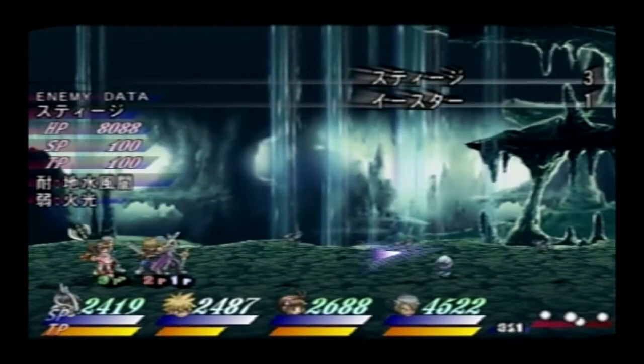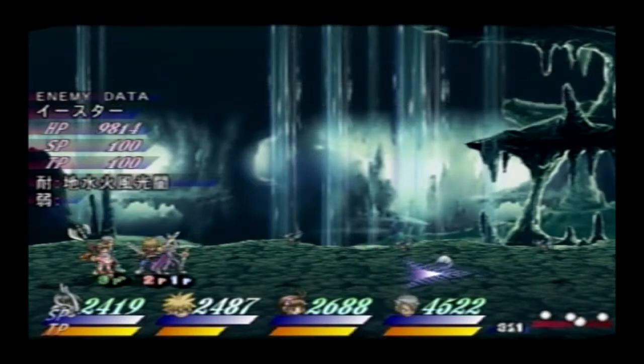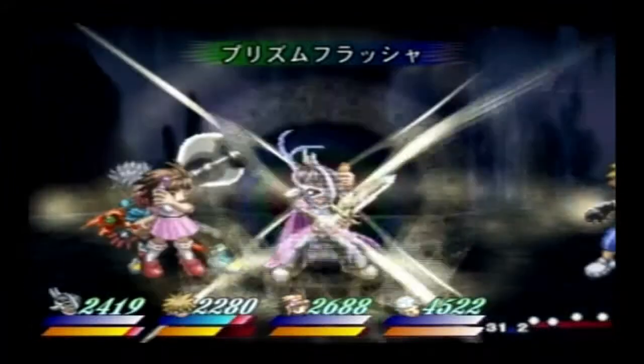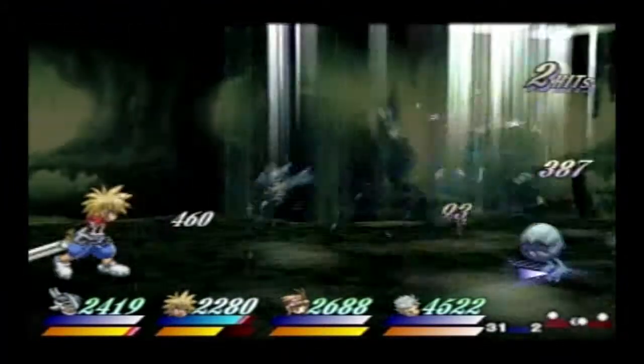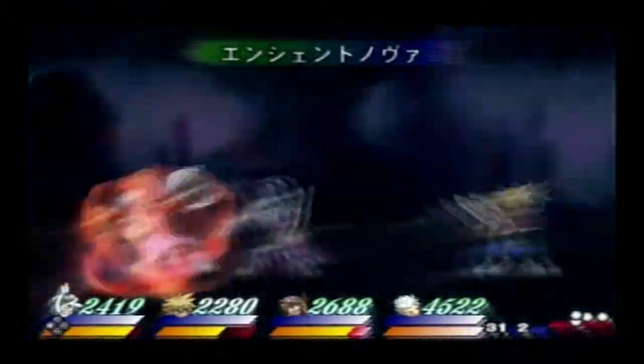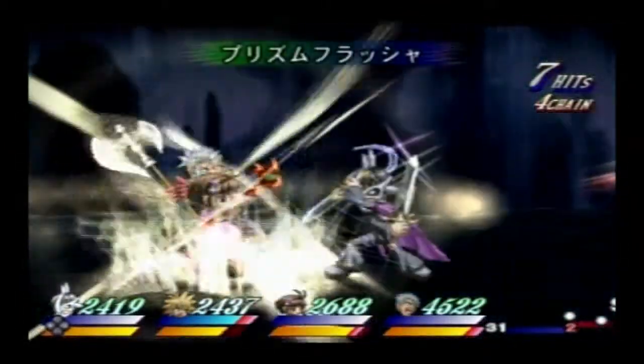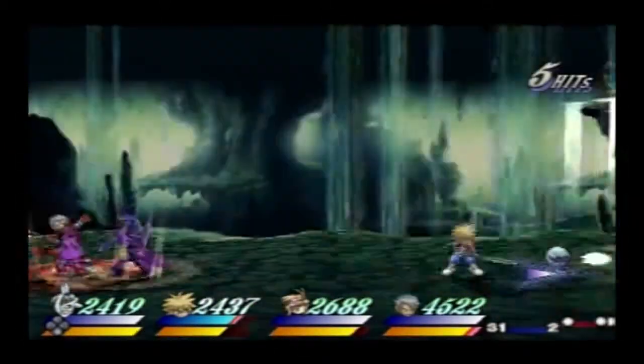Alright, let's keep going. Oh gosh, these egg enemies — they sucked. I'm just gonna try to target them. I want to interrupt them as much as I can, because they can do Evil Spear, which is an extension for a dark spell.